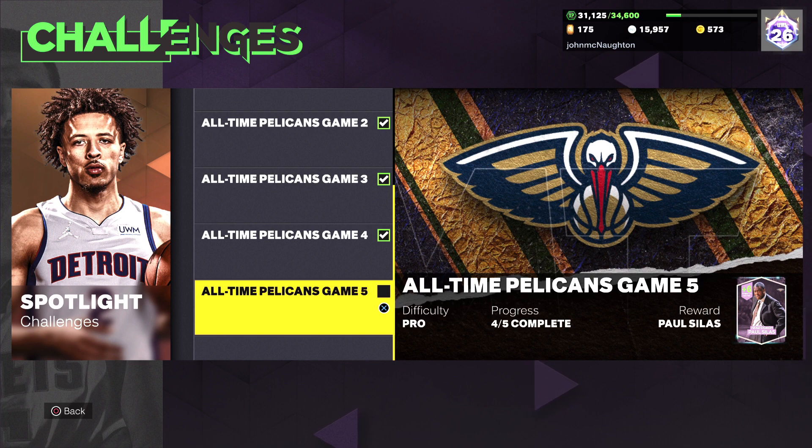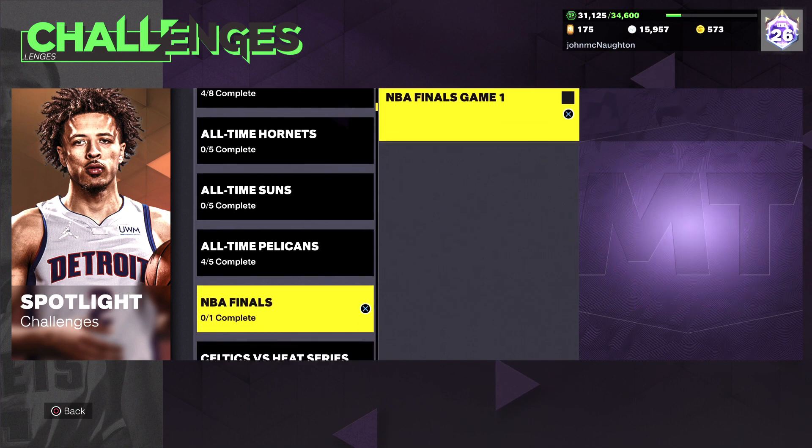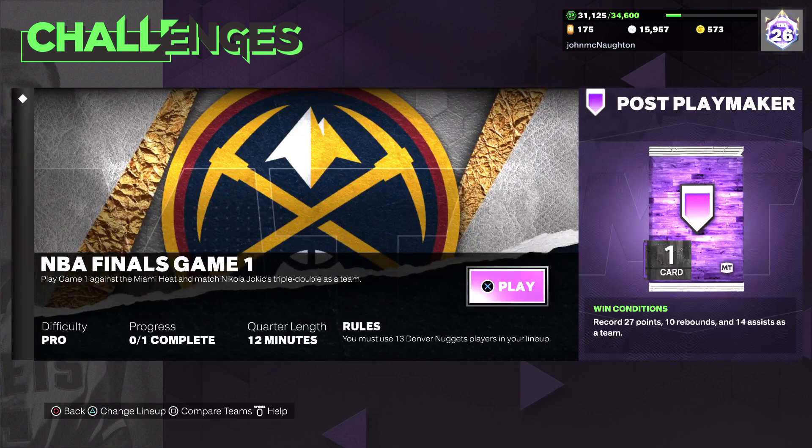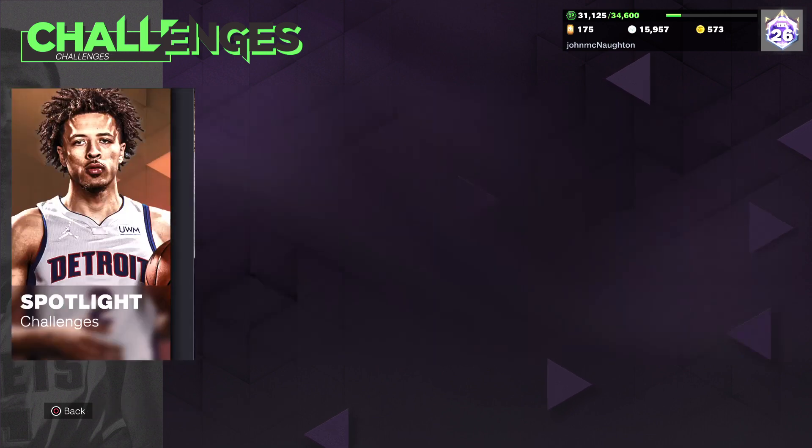They just keep coming out with great content and easy ways to get players without spending so much MT, making it easier for everyone to enjoy the game. They're also adding NBA Finals challenges — right now you get a purple badge for scoring a triple double as a team, but you also need 13 Denver Nuggets players to complete that.